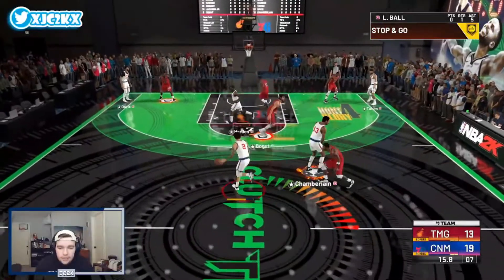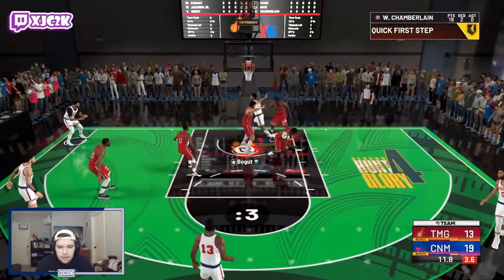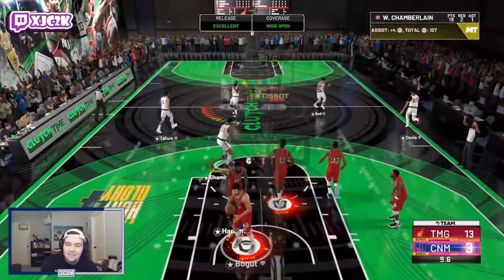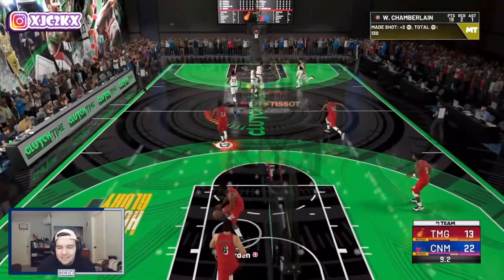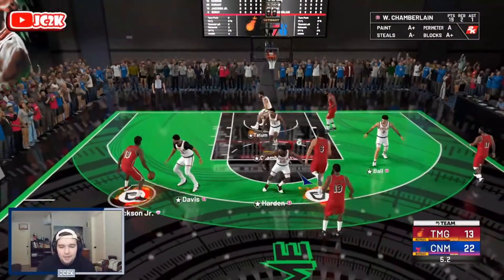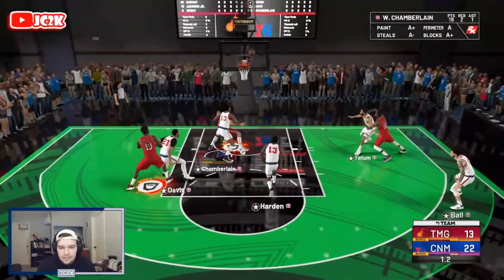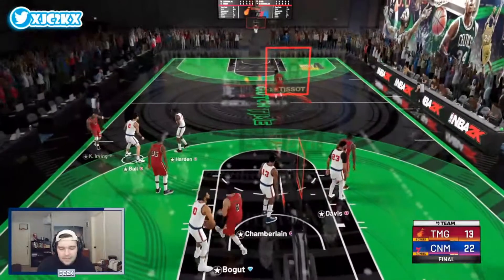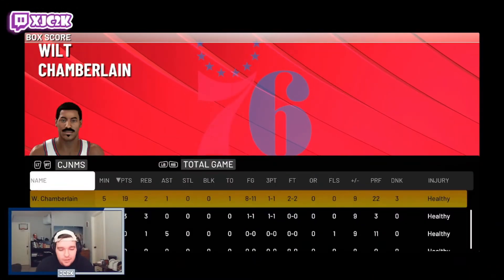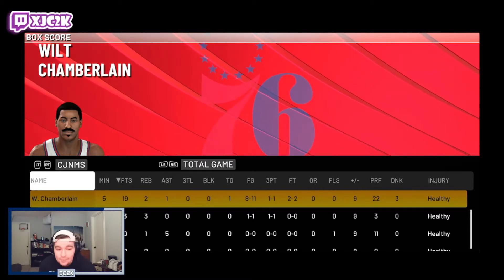Come set another screen — can't get the quick slip this time so we pump fake with three defenders on us and kick it out to the wide open corner for Anthony Davis, easy green to close out the game. Wilt finishes with an absolutely phenomenal 19 points, two rebounds, and an assist — eight of 11 from the field and one of one from three. Just an incredible all-around game from Wilt Chamberlain.